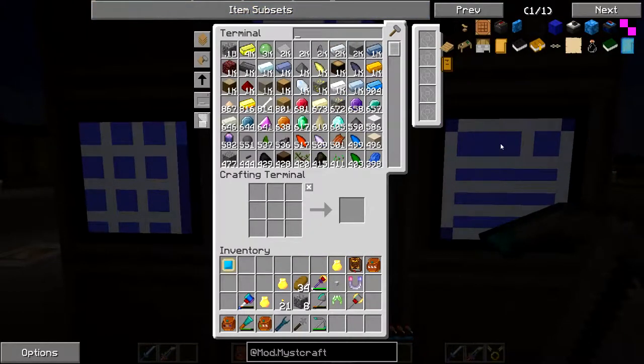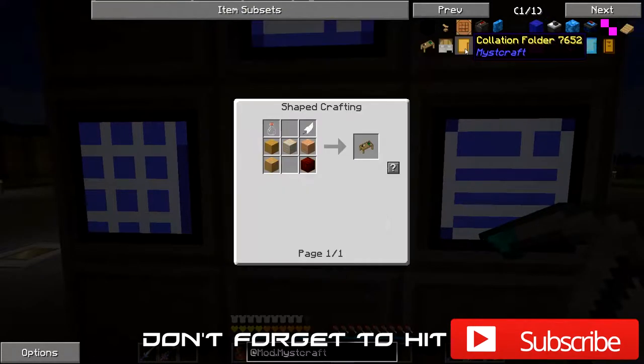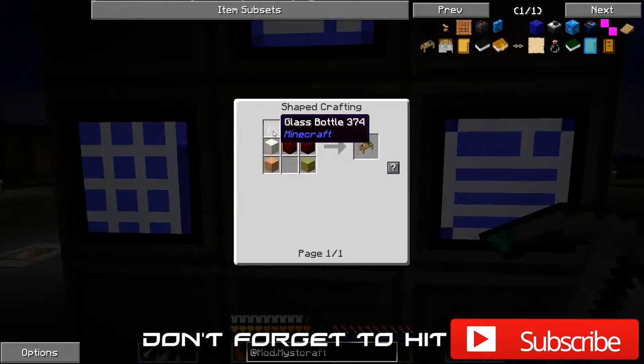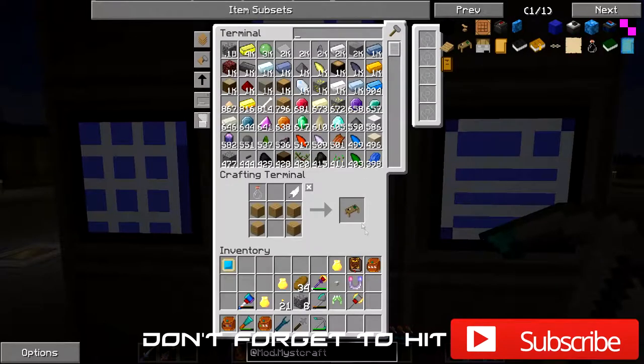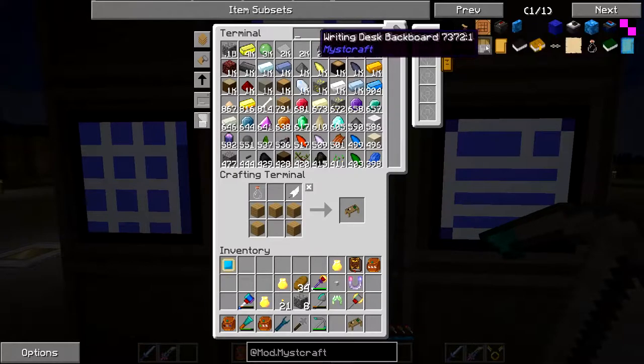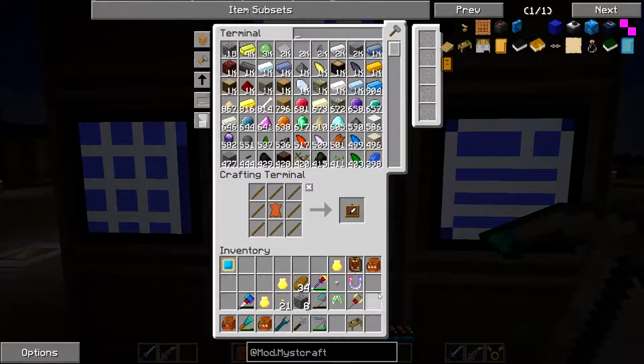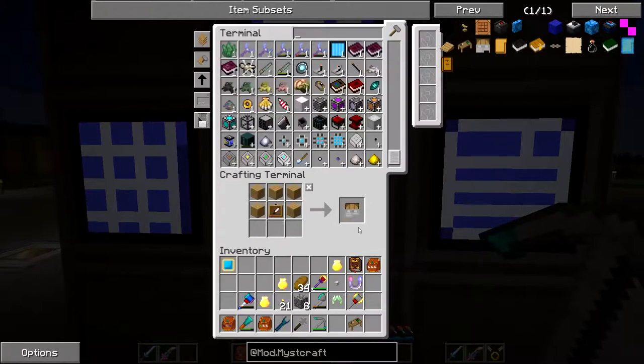Let's just bring up the Myst Craft mod. These are all the items. The first thing we've got to make is our writing desk. This is very simple - it's just wood, a feather and a glass bottle. And voila, we have a writing desk. We can also make a writing desk backboard - not sure what use that has but let's make one anyway.